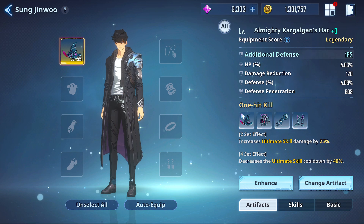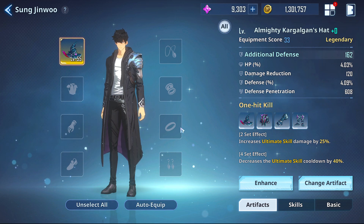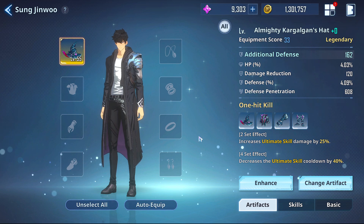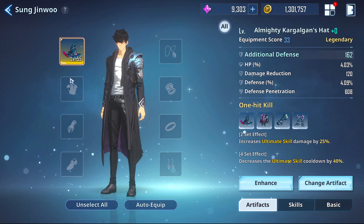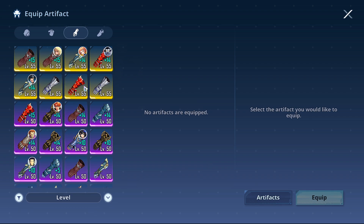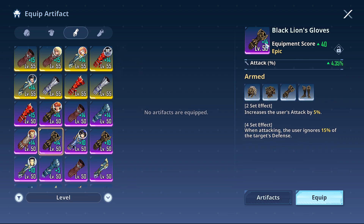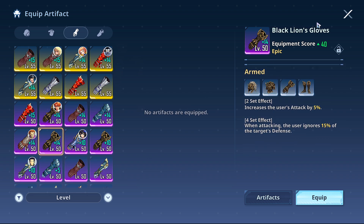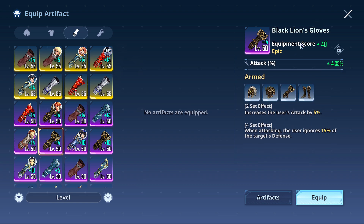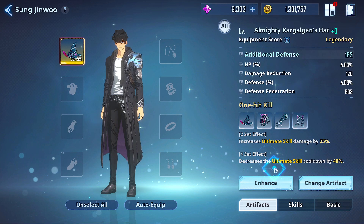Quick note: there may or may not be sets that go beyond two and four — there could potentially be six and eight piece sets coming. I'm not a huge fan of missing out on set effects personally. You can combo two sets of something like Armed, for example. Armed is a good sub-in with the attack increase from a two-set. That said, I really like getting the four-set so you hit through defense. Getting attack plus the ultimate combination is a good combo since all of Sung Jinwoo's stuff scales off the attack stat, but personally I'd prefer to get the defense decrease.